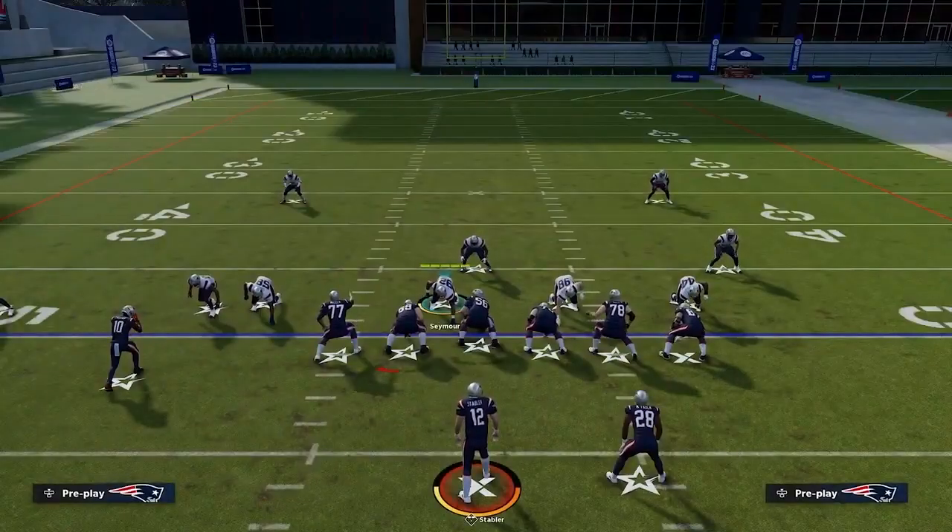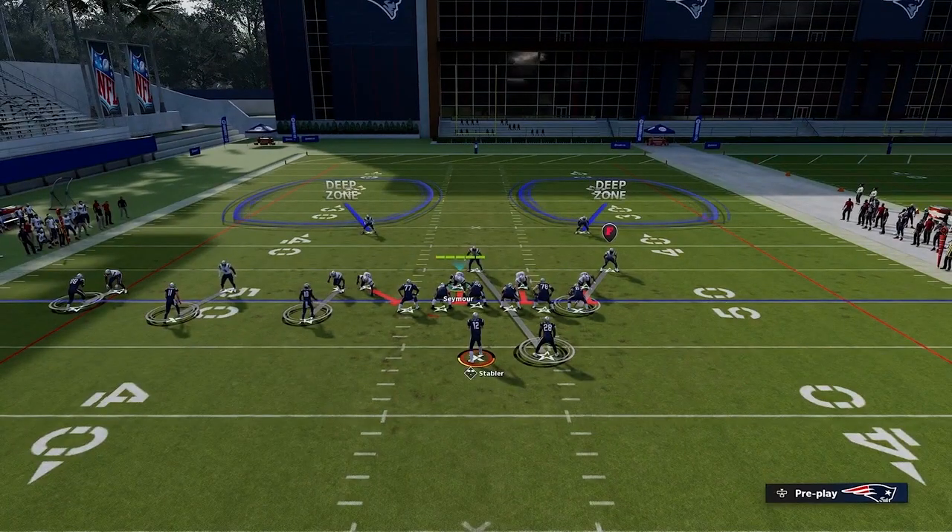Cover 2 Man is going to be a really aggressive style of defense. Those man coverage guys are going to play very aggressively, shading down and trailing the back hip of the receiver. That's why it's so frustrating to go against at times — it's such tight coverage, and your only way to throw is over the top, but that's where those safeties are to really help. This is another example of how you're going to funnel these players to wherever the help is — just like we talked about in Cover 1, these man defenders are going to funnel their receivers to wherever those help zones are on the field.